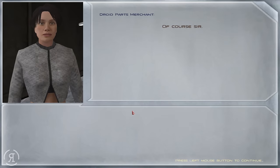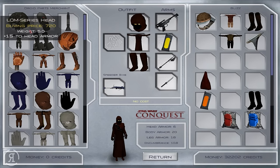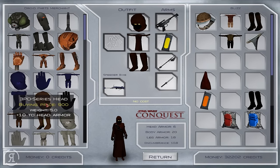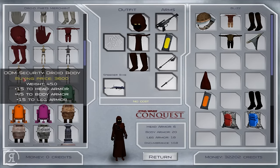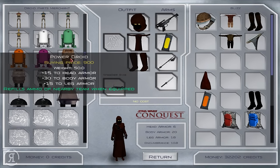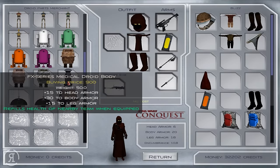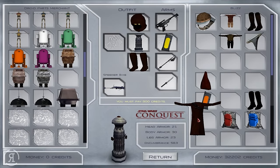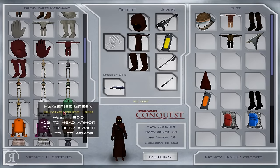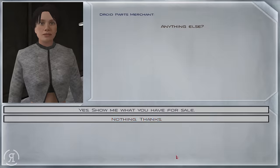There are some merchants here as well. There are droid parts, so if we want to be a half droid, half Jawa — there we go, we can do that. There's a LOM series droid which looks like YUN to me, and there's an HK series, a 3PO series, and all of the regular battle droids. If you want to be an R2 droid you can do that too. As a power droid you can refill ammo of nearby team members when equipped, and also refill the health of nearby teammates.